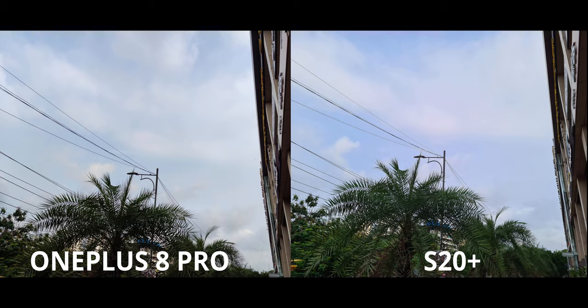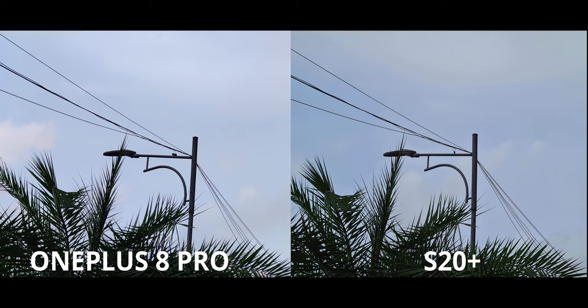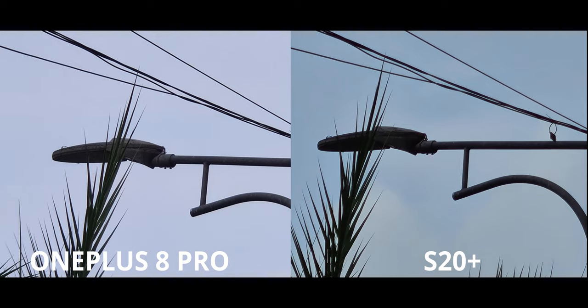This was a really tricky shot — the background was pretty bright while the foreground didn't have a lot of light. The S20 is absolutely awesome here; just look at those shadows, they are completely crushed on the OnePlus while the S20 manages to expose them really well. Upon 3x zoom, both have this silhouette-type look and it's not bad on either, although the S20 does appear a little bit underexposed.